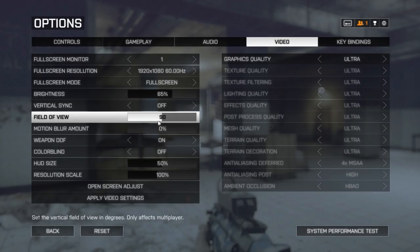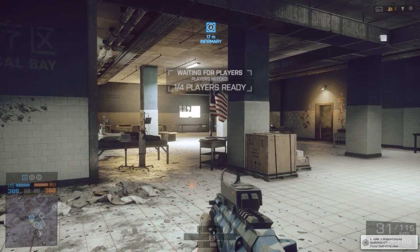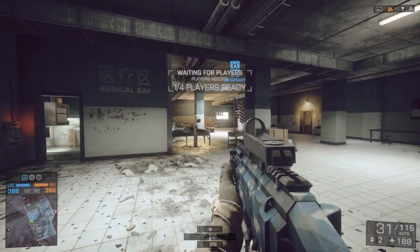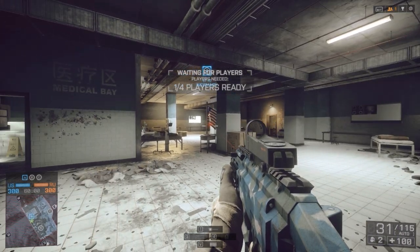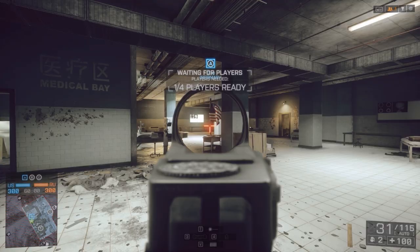Now let's up the field of view setting to 90 and see what happens. You're probably wondering why nothing changed after I resume, but you just need to ADS or move around and it will refresh. Now notice that at a 90 field of view we can see the doorway to the left and most of the corner of the room on our right, which is where a lot of people like to hide. We only have to slightly move the mouse to see the rest of the corner, so you can see the median benefit of having a higher field of view.